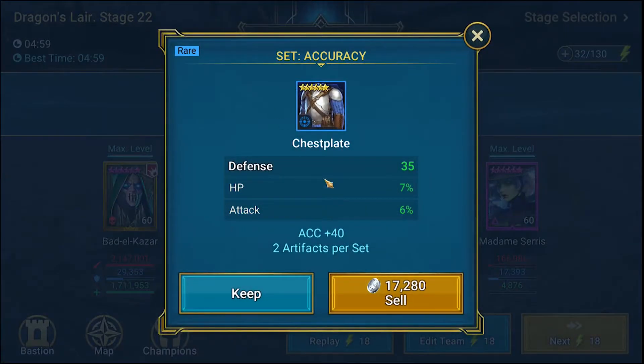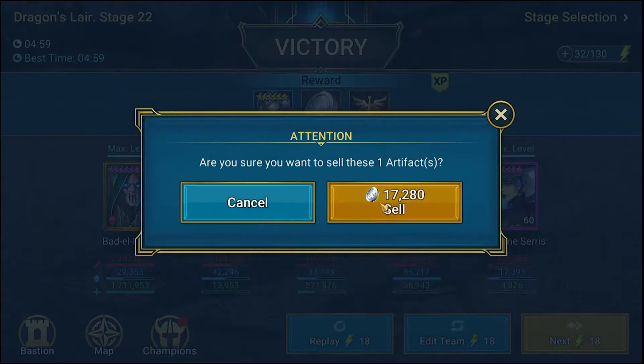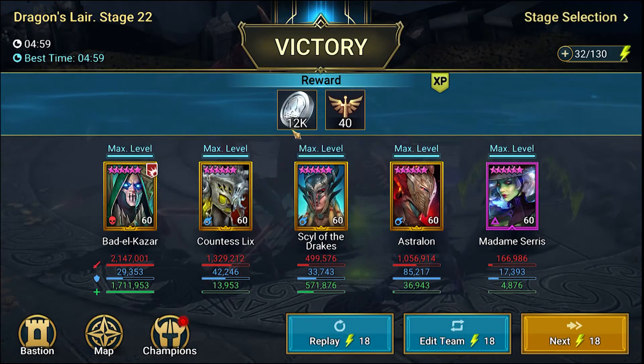Alright, so that's a crap chest — we'll sell that — but it's nice to see that six-star dropping there. We'll be back next time with stage 23. Let's chat then!